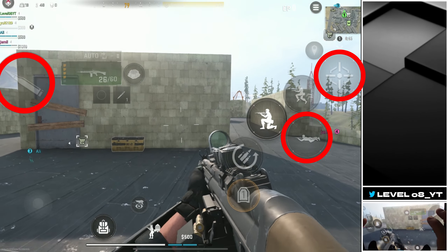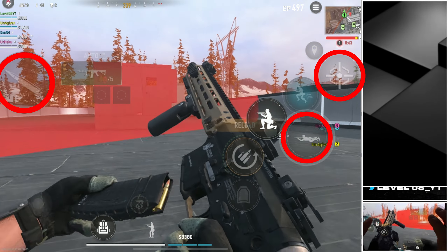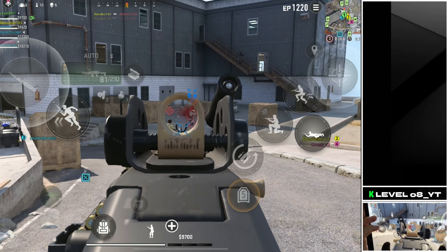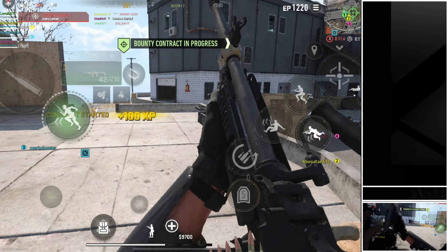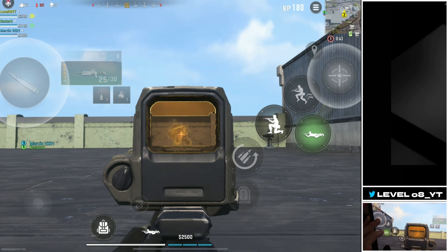It can be combined with jump shooting to confuse enemies even more. This tactic proves most effective in close-range combat where the quick position change can greatly disrupt an enemy's aim. Dropshooting is particularly useful for surprise attacks or as a last-ditch defense when caught directly in an enemy's sights. However, be aware of the drawbacks — it greatly limits your mobility, leaving you vulnerable to flank attacks or explosives.